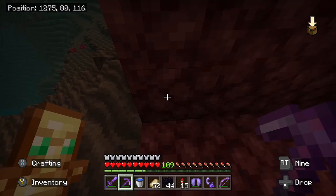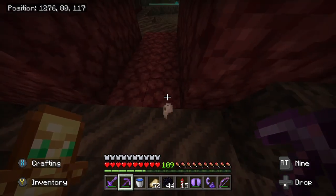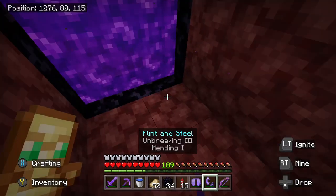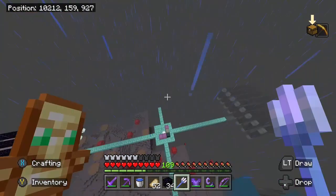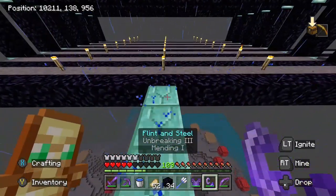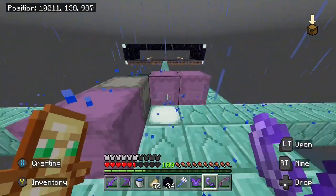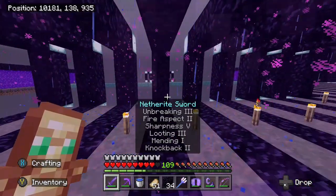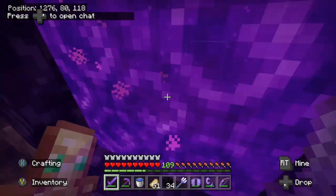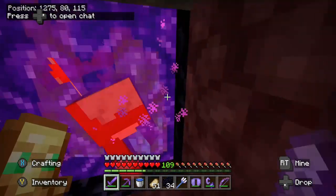According to my calculations, it should be right on this block. That's the portal lit. That did a lot of damage, so before things get too out of hand, I'm just going to light one portal on each of the quadrants and make sure each quadrant links. Time to see if they link. This one linked good — it's already working. We're getting mooshrooms.